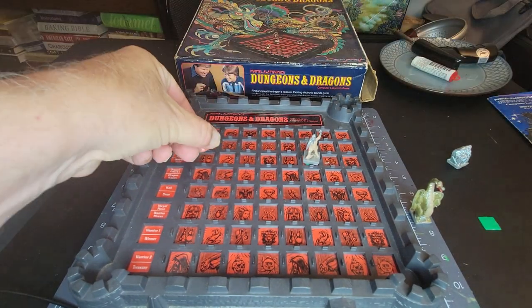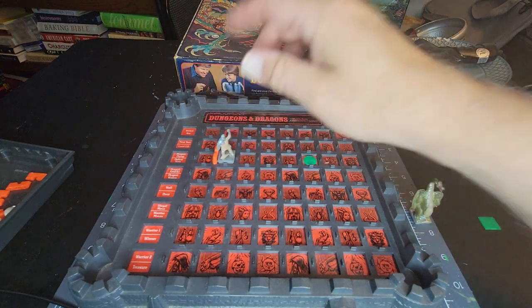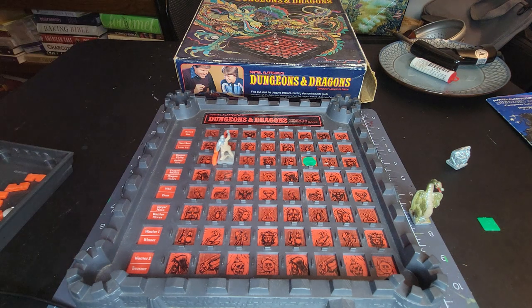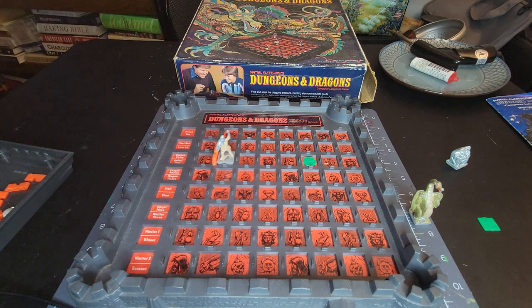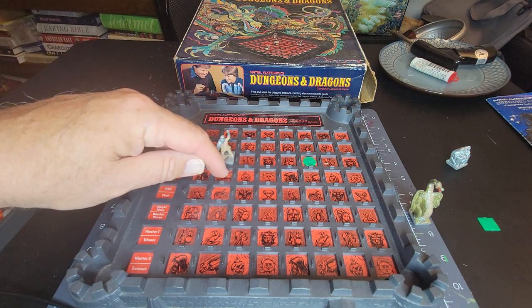There's actually a wall here — when we stepped on that space it wouldn't let us go any further, so now it's our turn again. The dragon probably isn't in any of these areas here because, like I said, once you get within three of the dragon it wakes up. So it's probably down in this area — let's head down there.